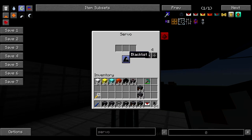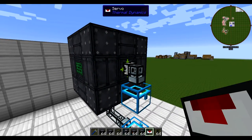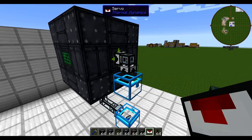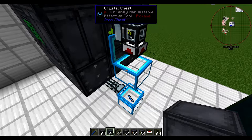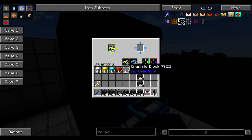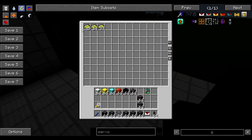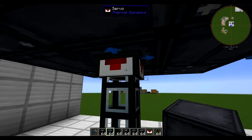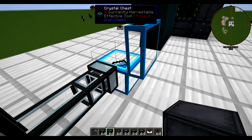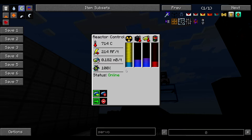We stick a couple of servos on here, set to always active ignore, and fill this up with Yellorium. The Yellorium will get automatically fed into our reactor so long as we keep it stocked. Whenever the cyanite is processed, it will get spit out, sent along, and end up in this chest. We have two cyanite ingots, plenty of Yellorium, and we are set for quite some time.